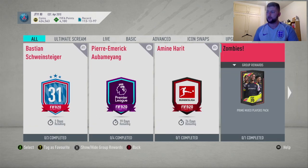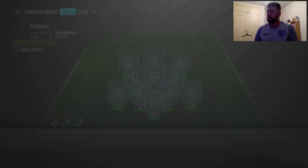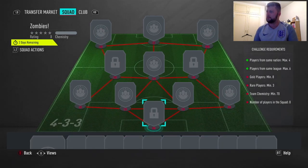Now we've got Zombies - this is a different SBC. We have got players from the same nation max 4, from the same league 6, gold minimum, 8 players in the squad, and a minimum of 3 rare players. We've got the goalkeeper, one shot, and two of the CMs.